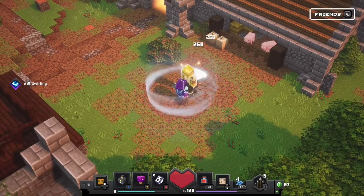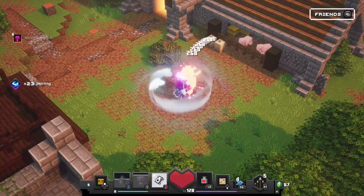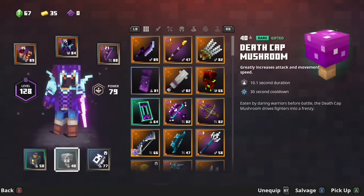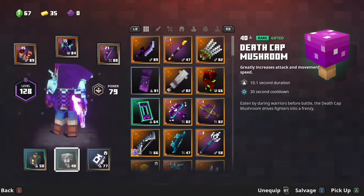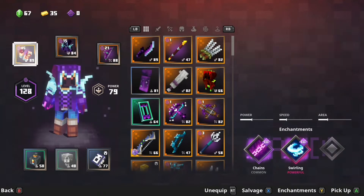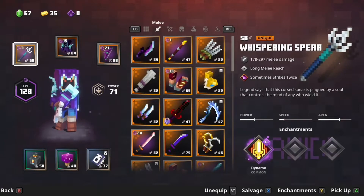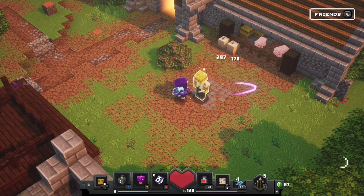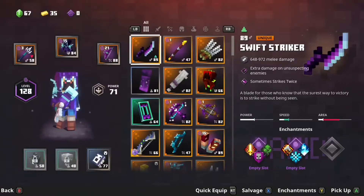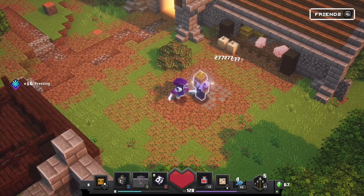This is just a god mode setup with these bindings. You can see I have my death cap mushroom, my satchel of elements, and my harvester. You need to get kills for the harvester, but if you have bag of souls — I think the charm is called that — on your unstable robes or any other armor, or just put that on for cool down. On this armor, which is my favorite, I have surprise gift, and if it gives you four rolls it's really OP.